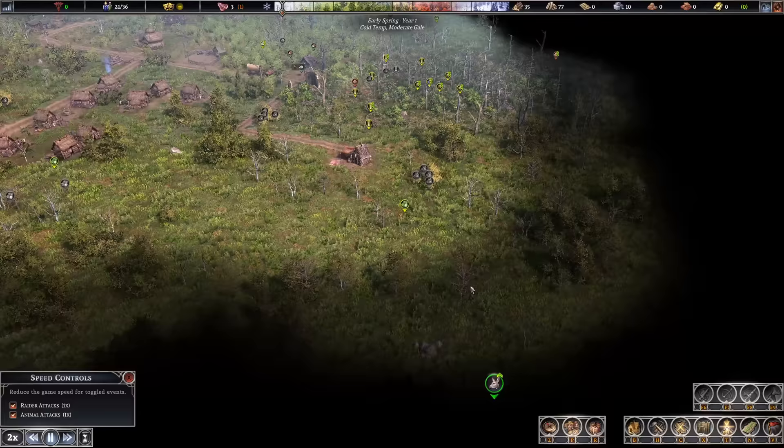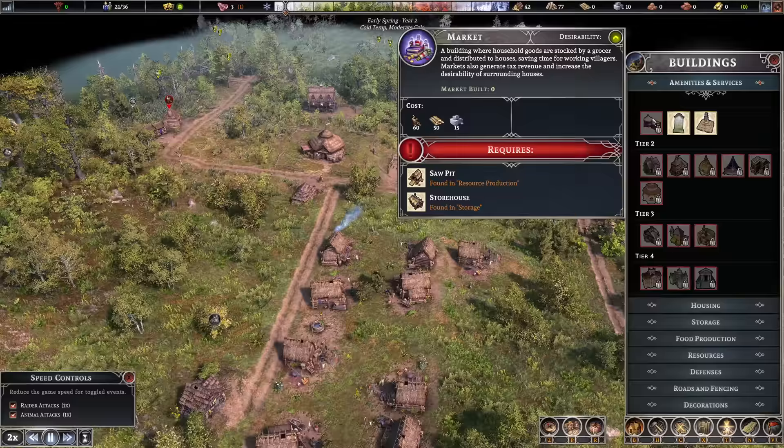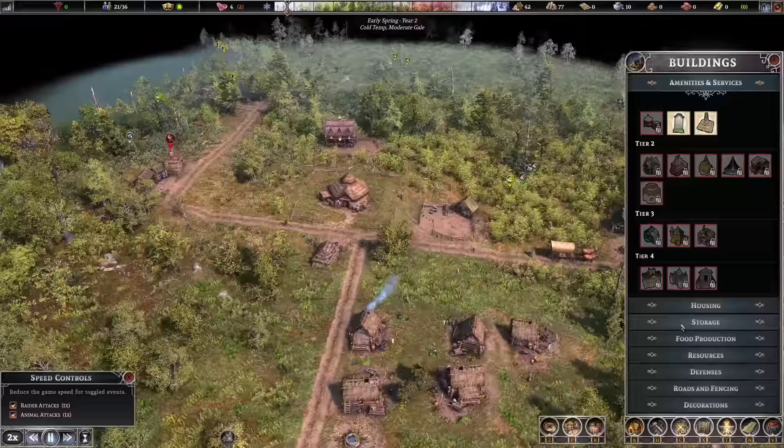Hunter's Shack — let's pop it over here and we should be able to see what's about. That gives us one tiny defensive thing, and then it's going to be time to go into the market and stuff. What do we need for that? Saw pit and a storehouse — storehouse is done, so we need a saw pit. That is for planks. Let's get the saw pit going. We've got a tannery here but we're not going to be able to do the clothing just yet.